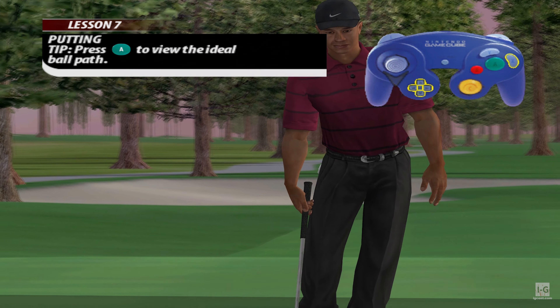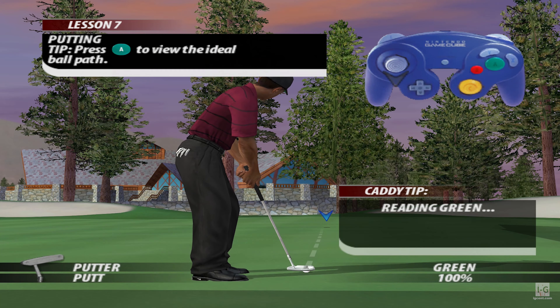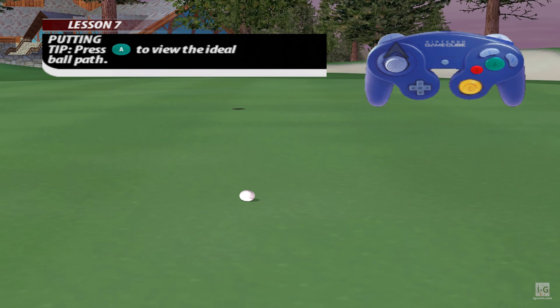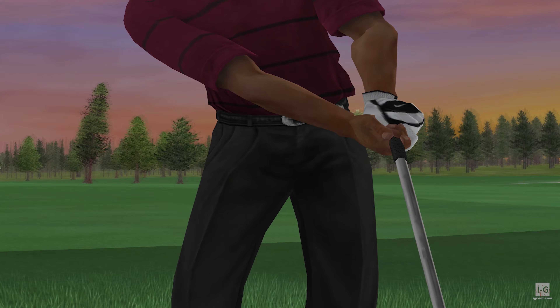Getting the right aim and distance of a putt is crucial, so make sure you apply the suitable stroke. That one's in the hole, just like Tiger.